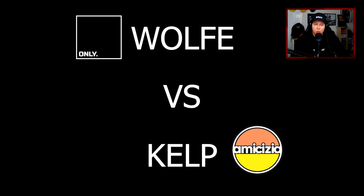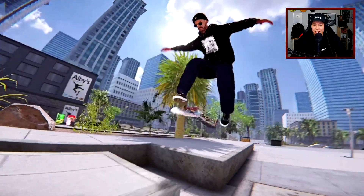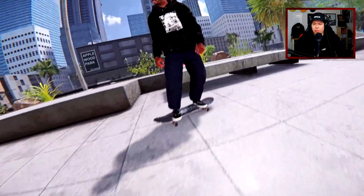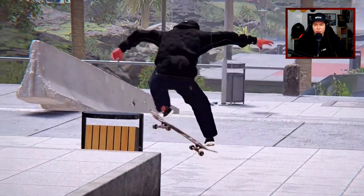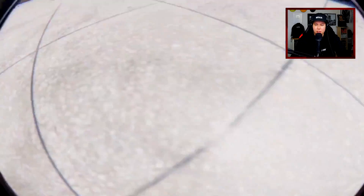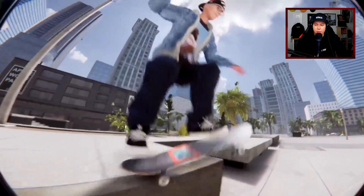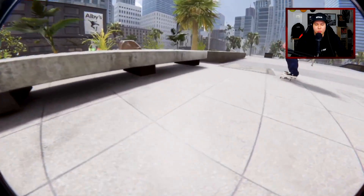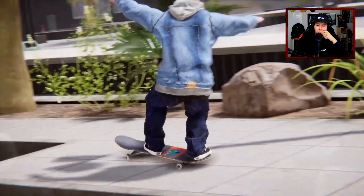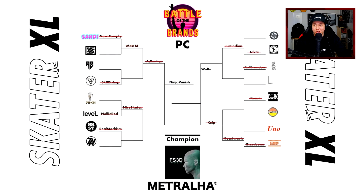Then we got Wolf from Only Grip going up against Kilp from Amikisia Wheels. Let's see who makes it into the finals. Wolf with a switch front board up to a manual, then tray flip — technically a nose blunt slide. And Kilp has a back lip, fakie 5-0. Wow, that is tough for the judges to score. But Wolf makes it to the finals.